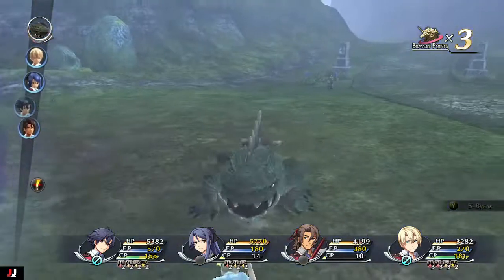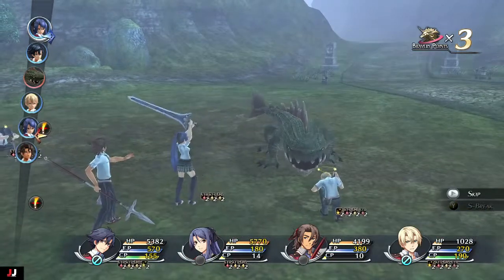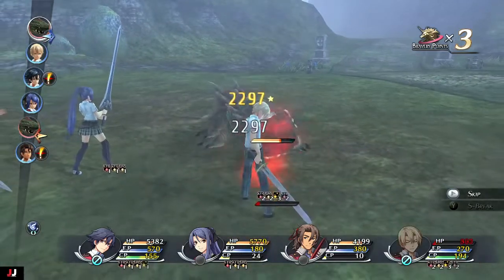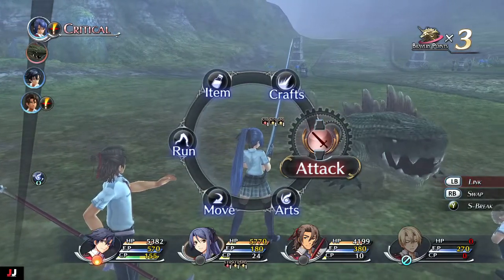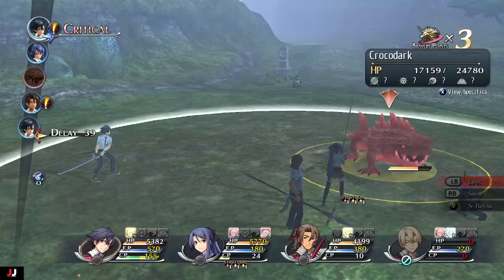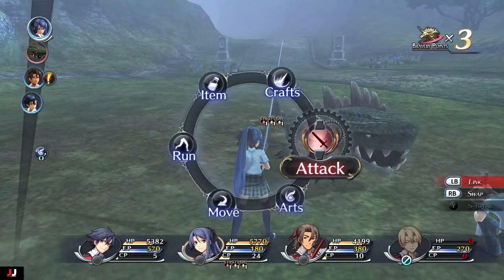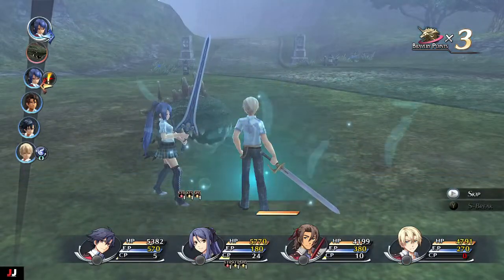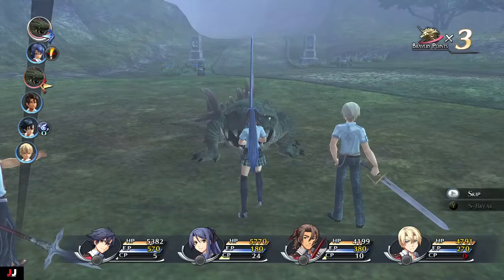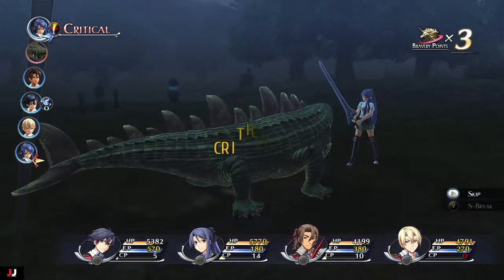That attack will kill one, which makes the fight a lot easier because having two of them chomping you is horrible, especially when you don't have immunity to that status effect. As you can see in this fight, two of my guys are out right now and I can't do anything. We have critical here so I'm going to pop an S-Break. Then I'll probably resurrect and throw a Celestial Bomb to juice him up. We'll do a counter-attack and then Armor Breaker to lower his defense.